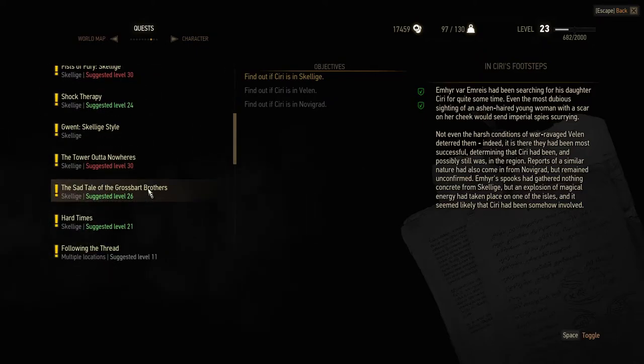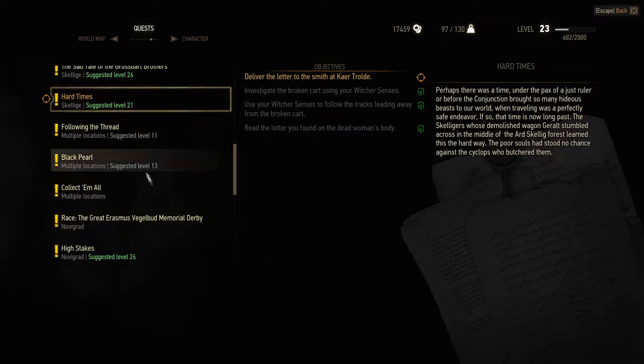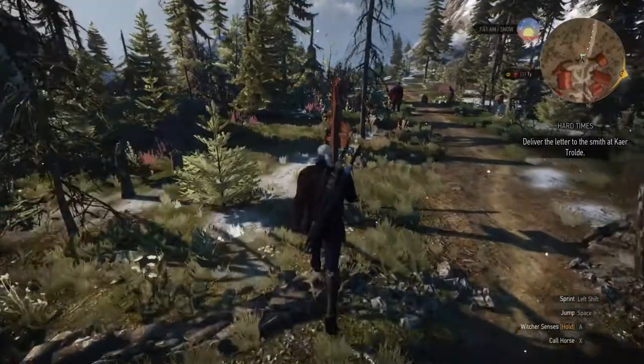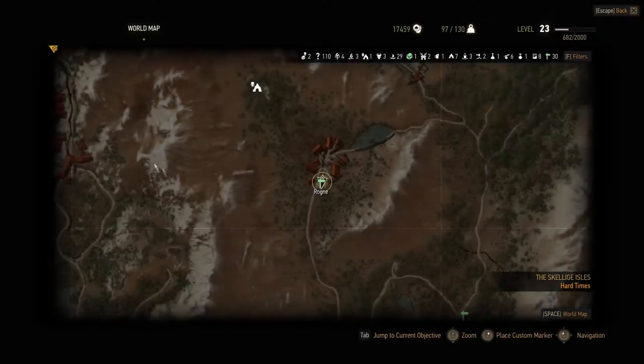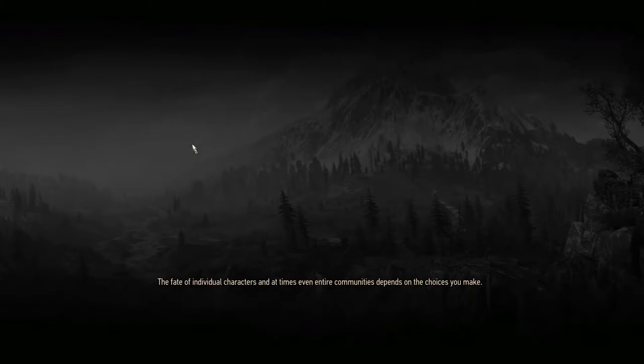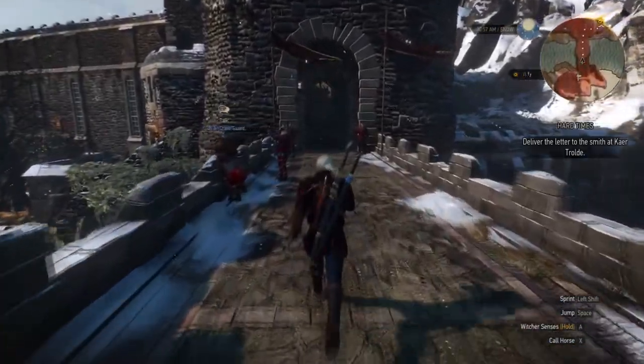Maybe we'll just go ahead and do this one next since it's a low level and we can get it out of the way easily. Let's just fast travel over to Care Trollda. Oh, it's that smith we talked to earlier - I wonder if it's the one that had stories for all of his weapons - remember that guy? I wonder if it's him.